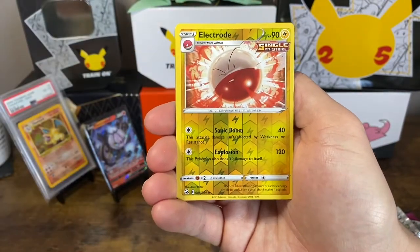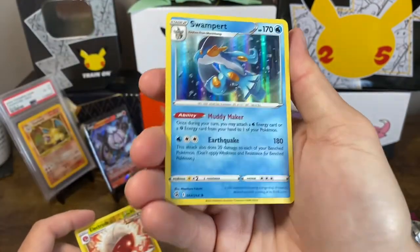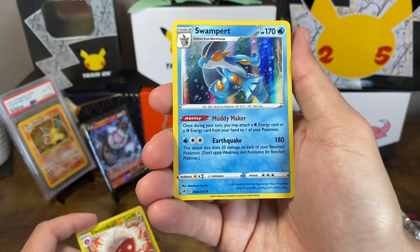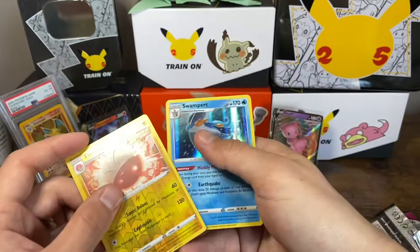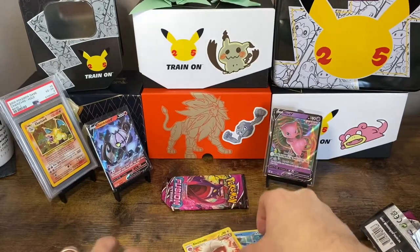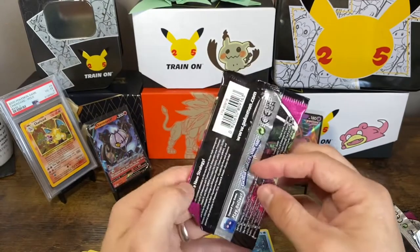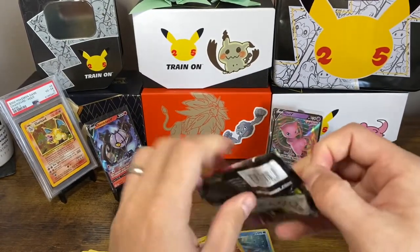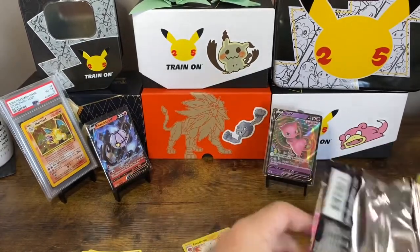Electrode reverse rare — I don't think I have this Electrode, and a Swampert holo. I don't have this one either — nice. Muddy Maker: once during your turn you may attach a water energy or fighting energy from your hand to one of your Pokemon. I wonder if that's paying homage to Swampert's mega. Final pack — a little bent Gengar pack, let's see what we got. These are still those United Kingdom, California, and Canada packs, which is interesting.